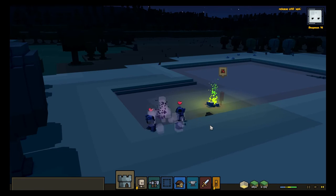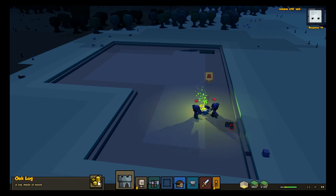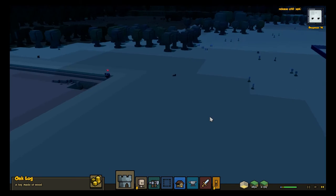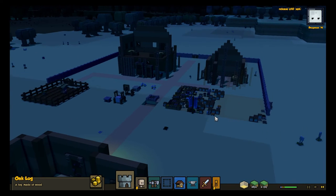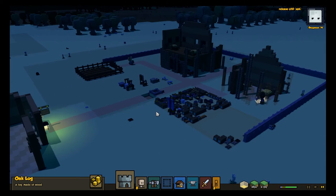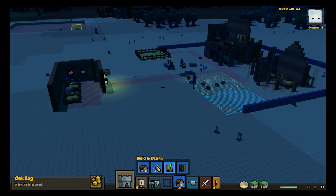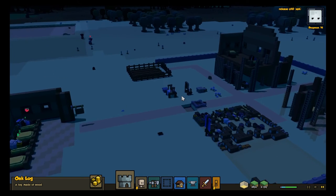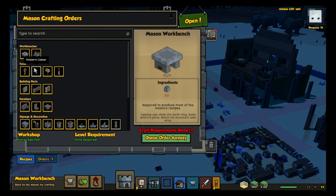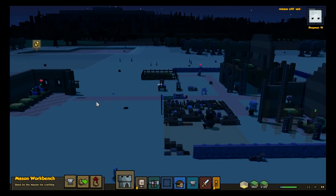Another thing is spawns actually drop loot now, or more loot, which is always handy especially if you're running low on supplies. So where are we going to build this storehouse? They're just finishing off the scaffolding. I wanted to get my mason to build some more - he needs more stone. I've got the quarry coming up, so he should be fine.